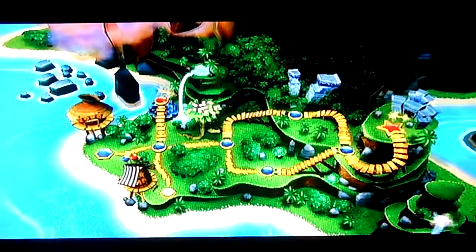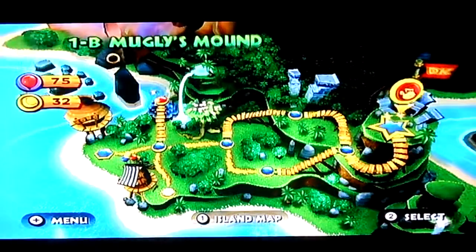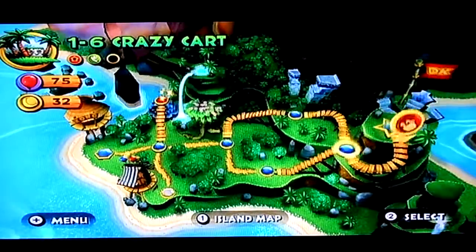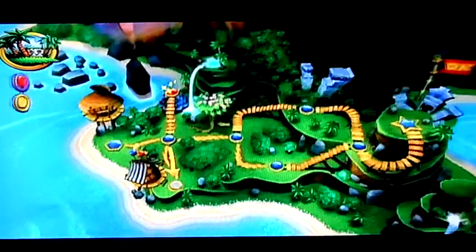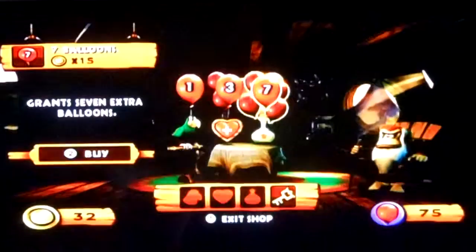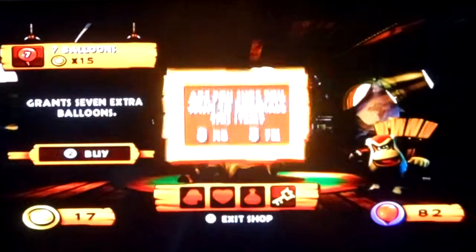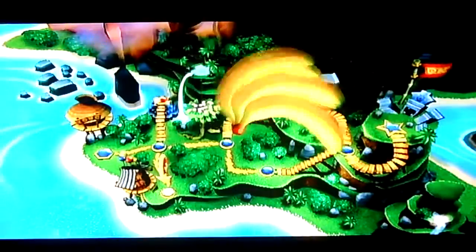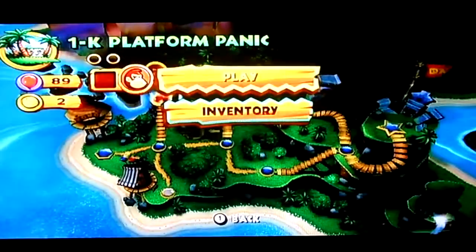That's the end of World 1, minus the Kong stage. Just because we're here — that's one down, which allows us to go to the beach. Instead of going to the beach, I think we ought to just do this for kicks and giggles. Let me go to Cranky Kong's shop and pick up some more lives, just for the sake of having more lives. So at the end of World 1, we have 89 lives — pretty good start. Because we're only about 10 minutes in, I am going to attempt Platform Panic.